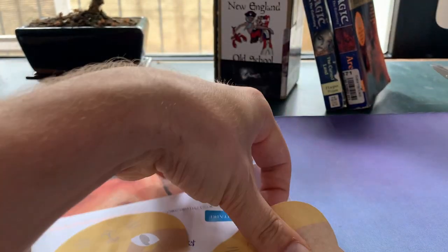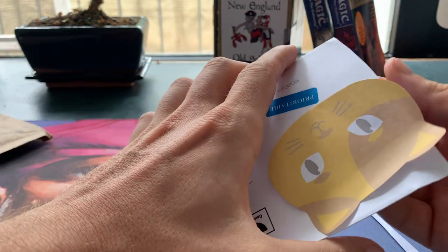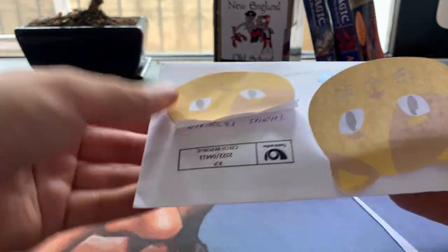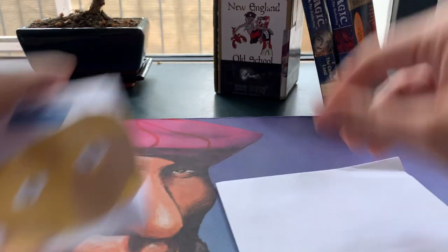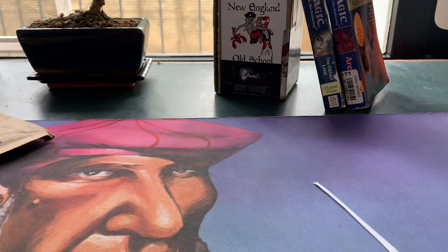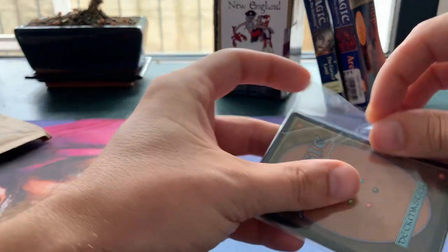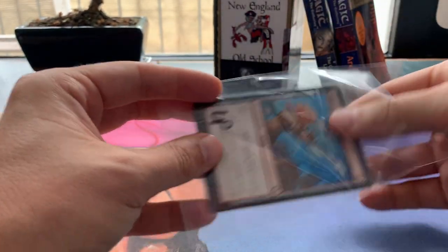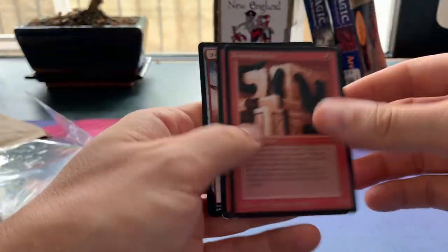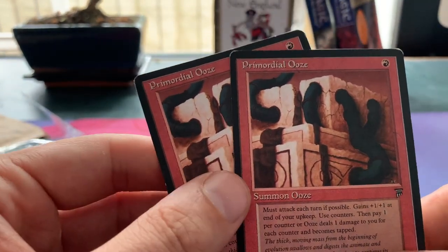This is actually part of a combo that I want to start playing, so I can maybe show that to you. Let me check there's no personal info here — there are the cards themselves and some paperwork. So these are two cards from Legends, just one mana to cast, and we've got some modern stuff. Here we go — Primordial Ooze! Primordial Ooze is a very special card.